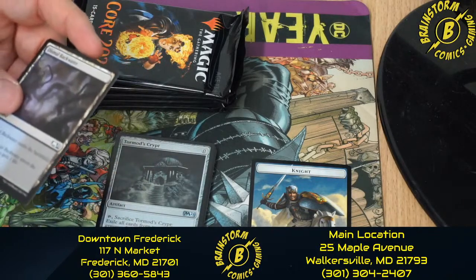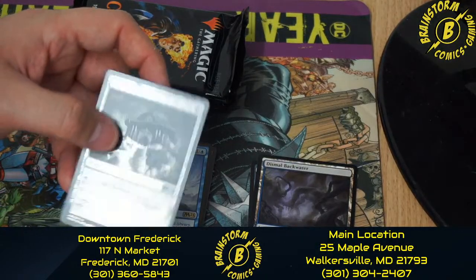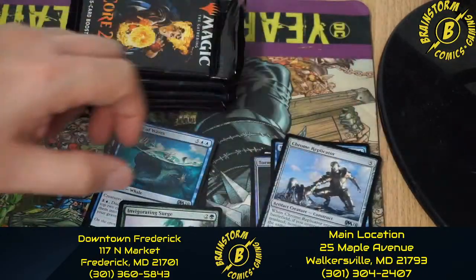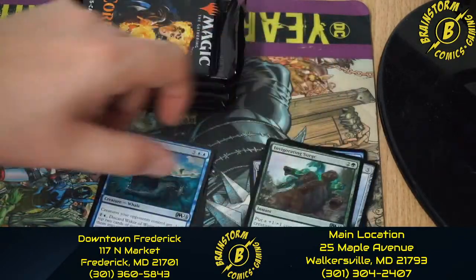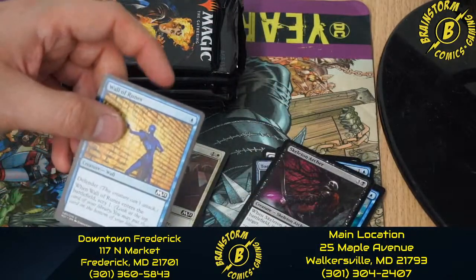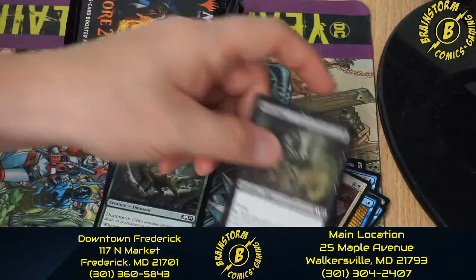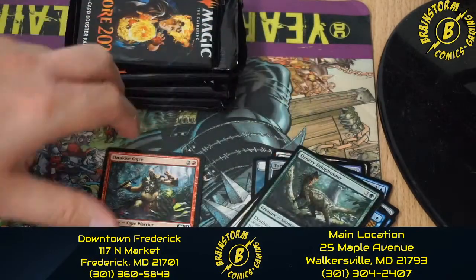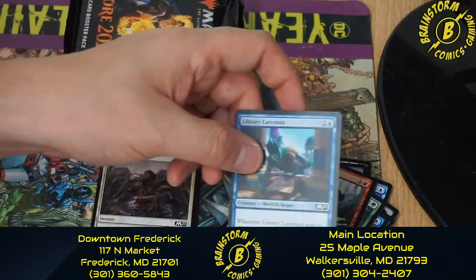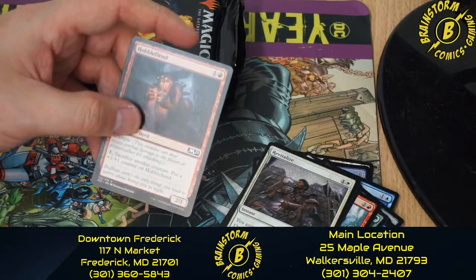In this pack we have Dismal Backwater, a Foil Tormod's Crypt, See the Truth, Chrome Replicator, Invigorating Surge, Waker of Waves, Skeleton Archer, Wall of Runes, Swift Response, Fetid Imp, Ornery Dilapasaur, Onaki Ogre, Library Larcenist, Revitalize, and Hobble Fiend — my second favorite named card in this set.